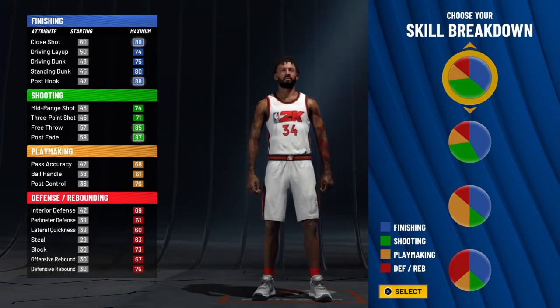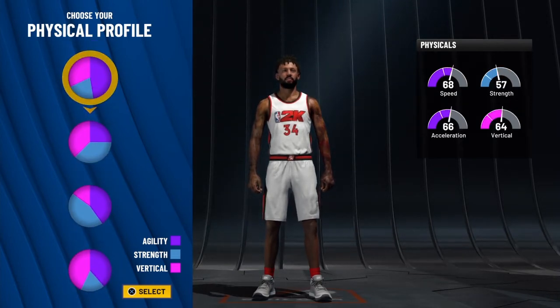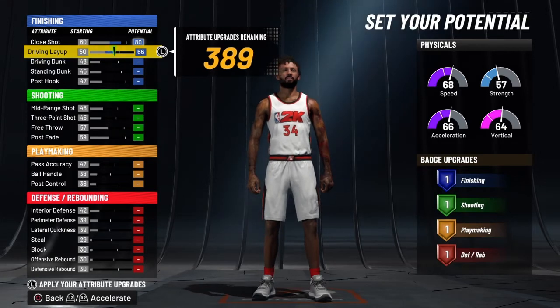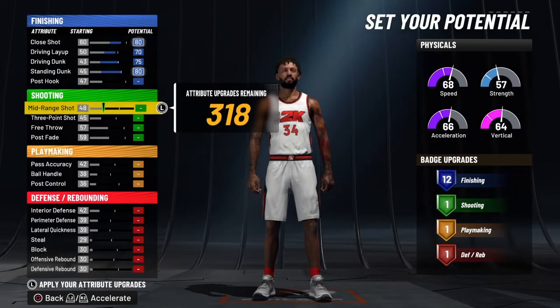We're going to take Hall of Fame shooting and Hall of Fame defense. This is a perimeter defender with Hall of Fame finishing and Hall of Fame shooting — this build is nasty. Going to the skill breakdown: I thought about giving him a little more vert but it'll make him slow, so I want him as fast as possible. We're dropping the weight. We want to take his close shot to 80, bring his driving layup to 70, and his standing dunk all the way up.